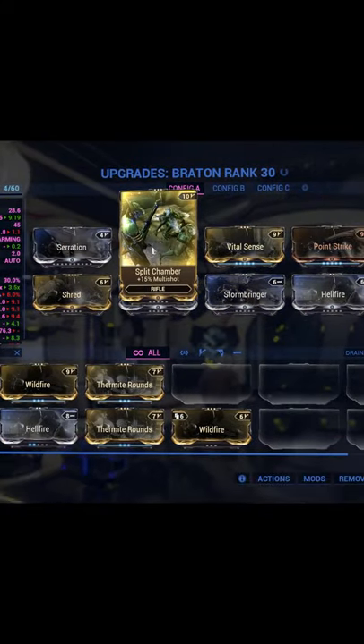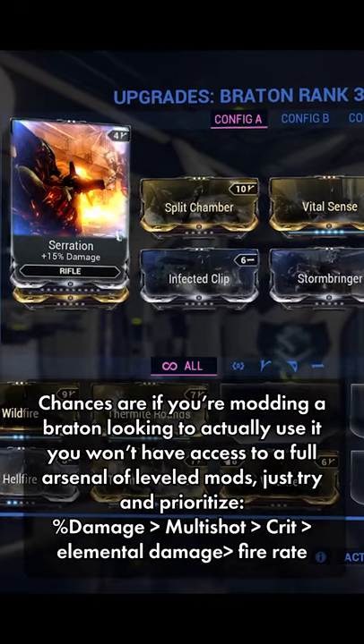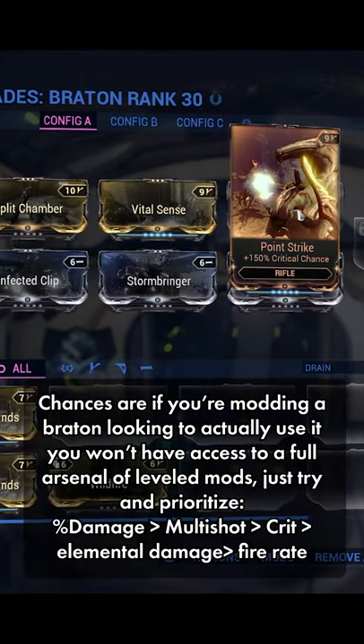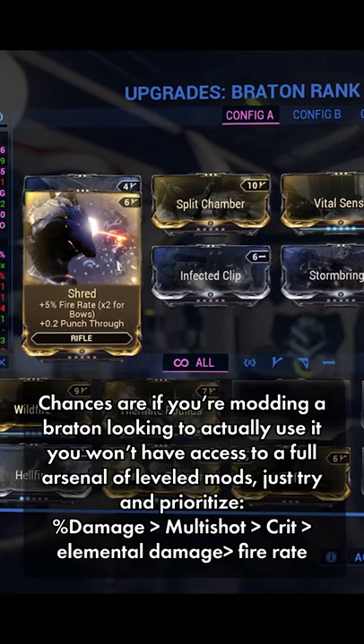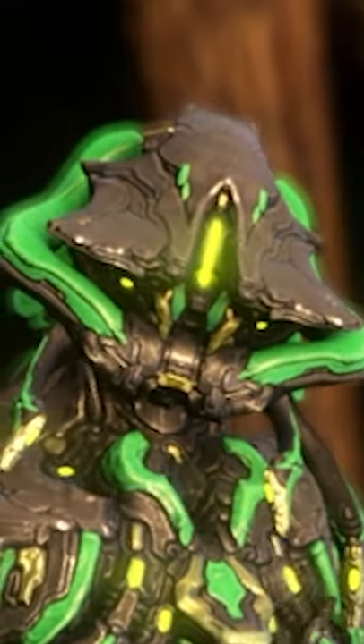But I can still help you build it to be its best while you have it, before you give it a tearful goodbye and atomize it into credits — which you'll use to build an Attak son, or something. Being slightly less worse at crit and slash damage than it is at everything else, you'll want to deck out the Bratton with damage, multi-shot, and fire rate, and then crit and flat elemental damage mods to round it out where you can. And don't you even think about putting an Orokin Catalyst on this thing.